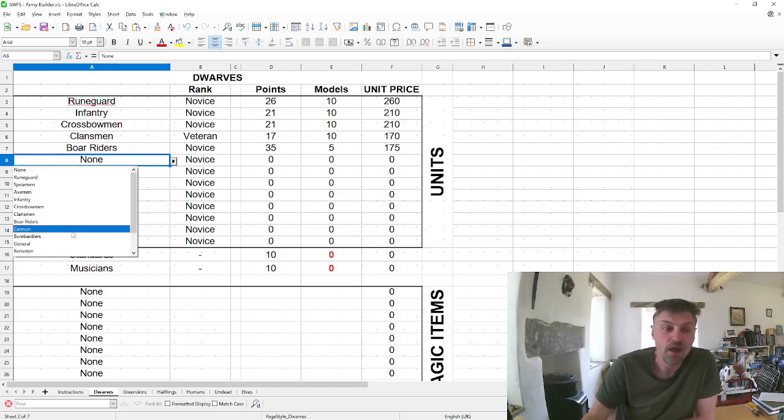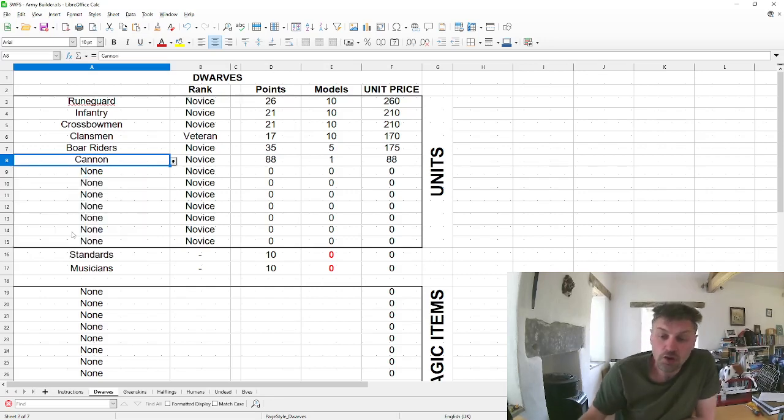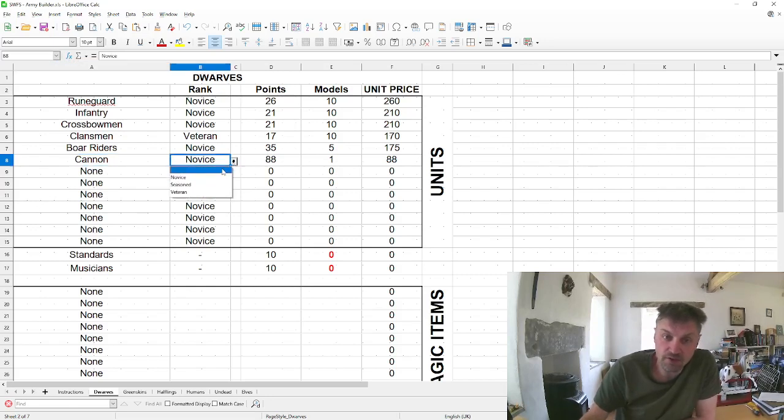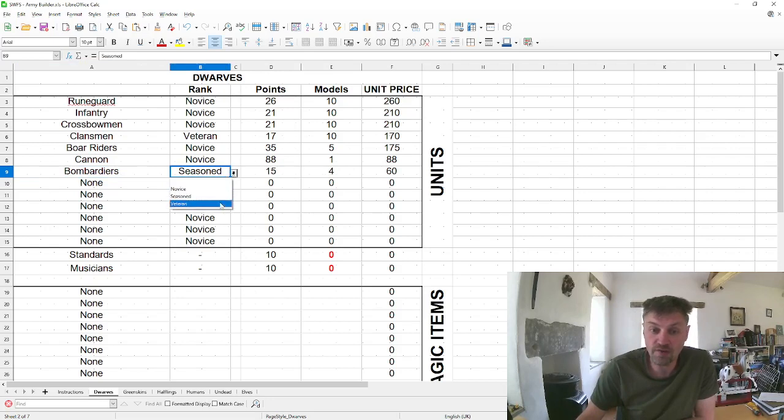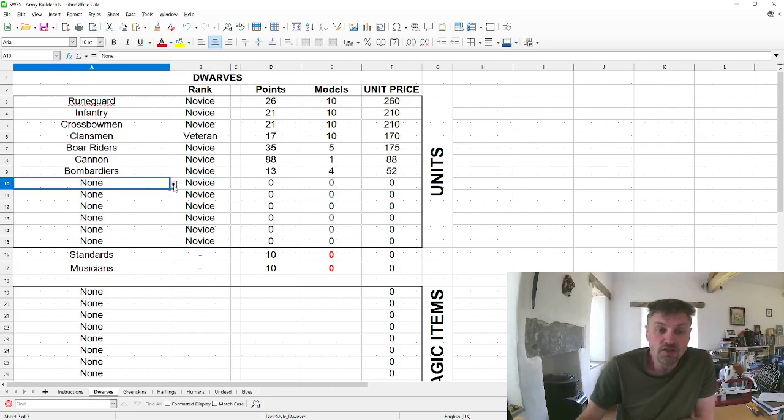Every faction also has either a large unit or artillery. Greenskins have trolls, elves have treemen, dwarves have a cannon, halflings have a rocket launcher, humans have a catapult, and undead have a skull launcher. For the cannon it doesn't matter whether it's novice, seasoned, or veteran — what you buy is the crew: bombardiers cost 13 points each if novice, and can be seasoned or veteran. You need at least four crew but can have more, and there are benefits to having more than four.